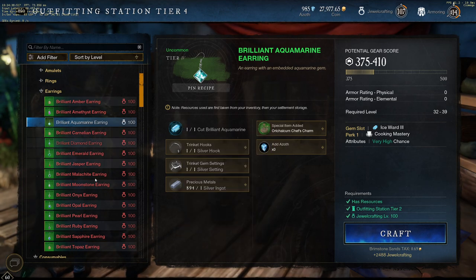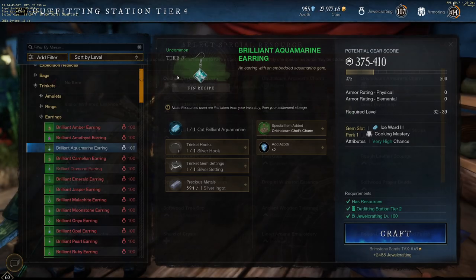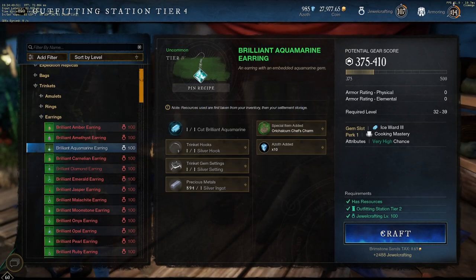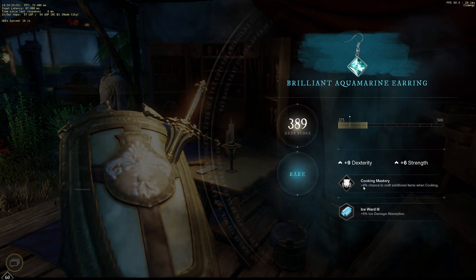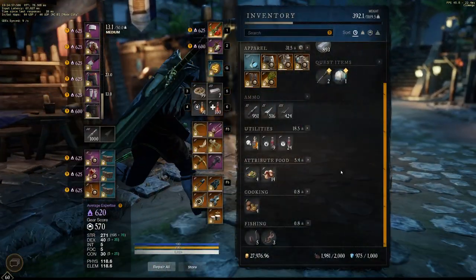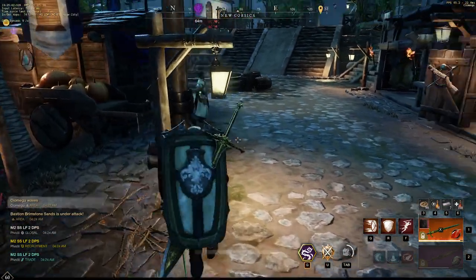It doesn't matter which gem you use — you can even use the pearl one if that's what you have. We're going to select it, use the azoth, and craft it. There you go — Cooking Mastery. That's pretty much all we need. I'm going to equip this, there we go.